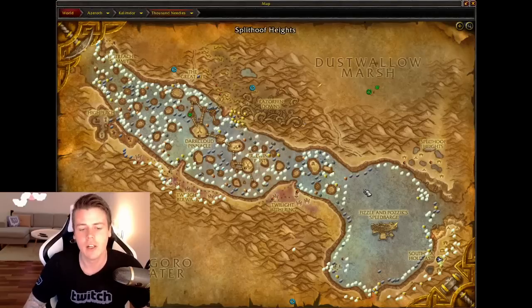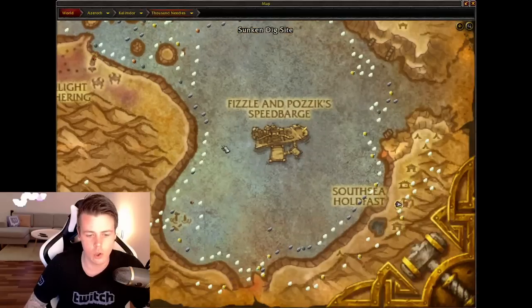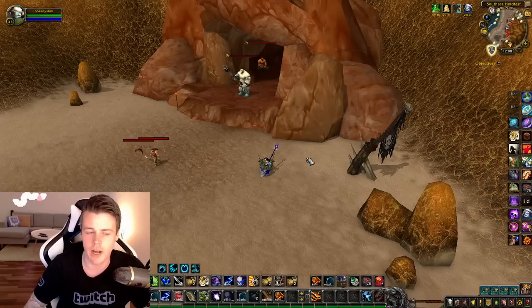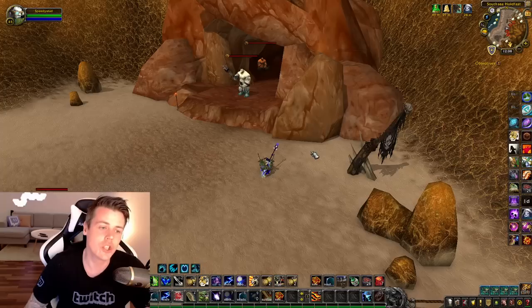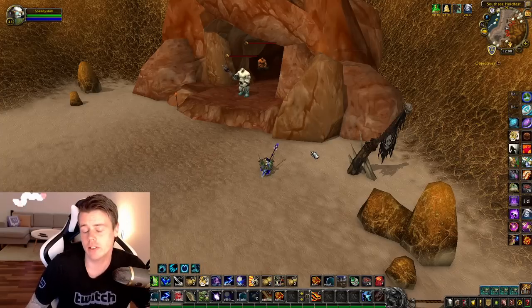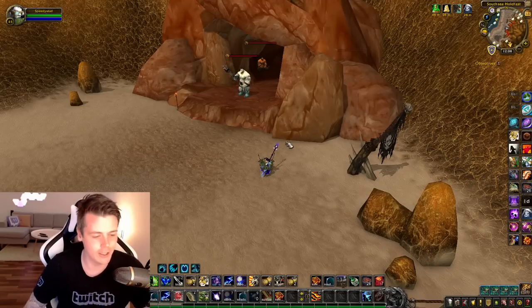Saltstone Cave is located right here in Tanaris — all the way down east. It's super popular; it's always been super popular. We used to make a steady 200,000 gold an hour from this farm back in the days. It was insane — so good because there were very few people doing it and the items that dropped inside the cave had a fairly decent sell rate. Right now though, it has tanked. Oh boy, it has tanked.